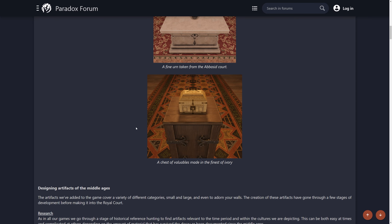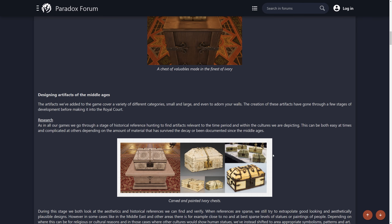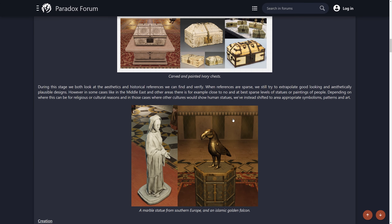Here we have a chest of valuables made in the finest ivory. After this point, Paradox goes into where the inspiration kind of comes from — here's the actual ones we've seen from archaeological evidence. You can see a lot of these and how they represent what's going to be in the game, giving you a really cool idea of where this comes from. The artifacts we have in modern day are possibly 800 years or more old, and all the ones in the game will be restored digitally — a really cool touch if you know these artifacts by name.